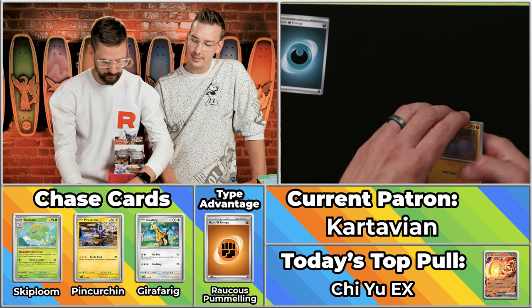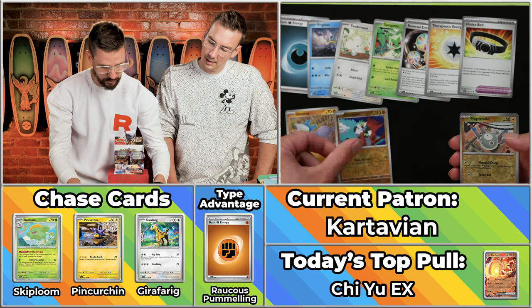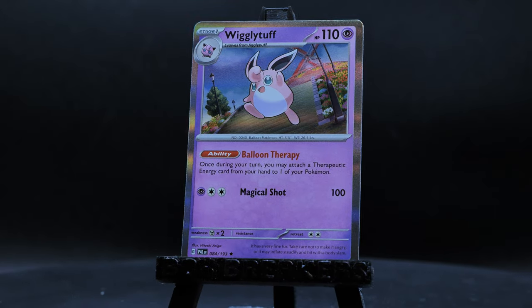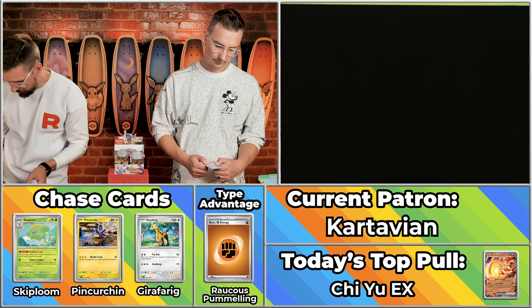Already got two points on this pack though, unfortunately. The Glimmet, the Frigibax, the Tandemaus, the Sprigatito, the Reversal Energy, the Therapeutic Energy, the Choice Belt, the Passimian will also score, the Magnumite will not score, and then the Wigglytuff. Really taking you out of last place contention without scoring anything you'd be excited to take home. That Wigglytuff would have just been worth a mere eight cents — you could have done even worse than last time. The Jumpluff is the worst card you can pull — only worth five cents, the lowest value rare card.